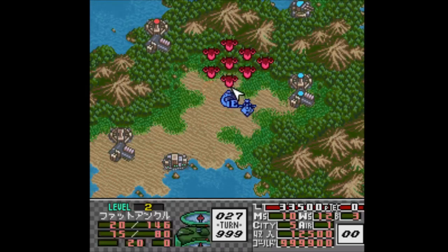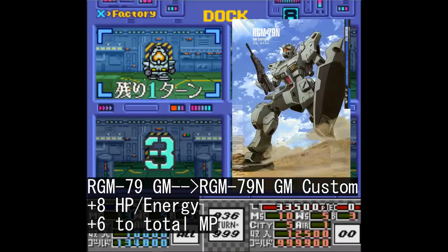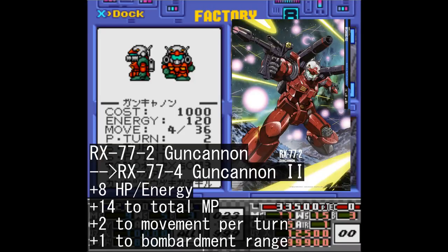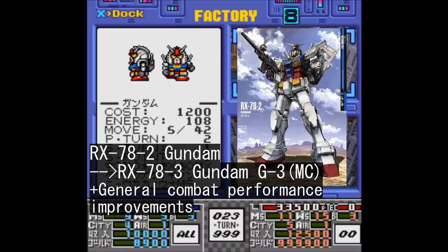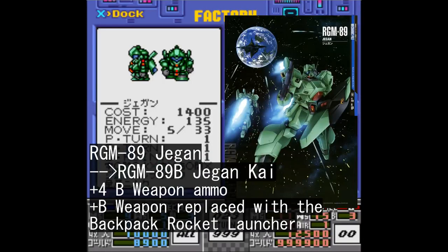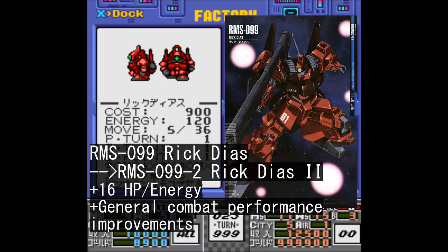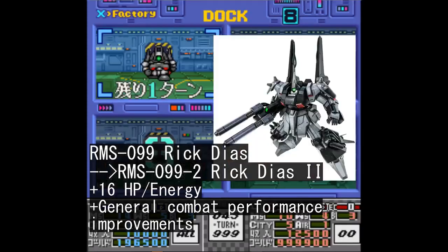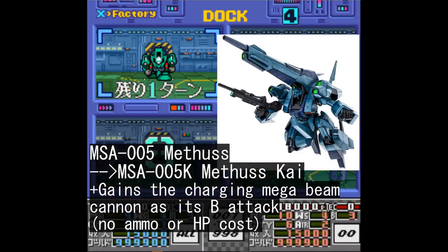With all that out of the way, let's have a look at the various upgradable mobile suits. The standard Federation GM turns into the GM Custom from the 0083 Stardust Memory OVA. The Gun Cannon turns into Gun Cannon 2 from the MSV series. Should you upgrade the Gundam, it turns into its G3 counterpart, or as the game likes to call it, the Magnetic Coating version of the Gundam. Should you upgrade the Jagon, it becomes the Jagon Kai from Double Fake, which is neat. Going into the AEUG roster, the Rig DS turns into a Rig DS2 from the Zeta MSV.